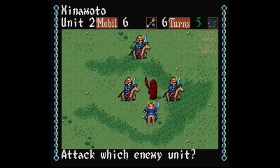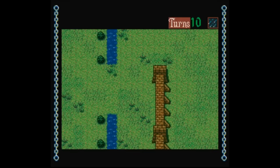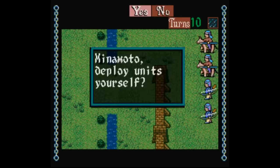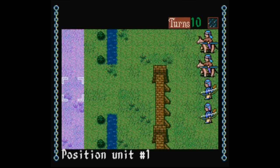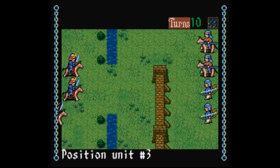The combat in Genghis Khan 2 is split up into two screens. The first is a typical hexagonal grid where you try to maneuver the enemy into bad terrain, then you switch to another smaller screen where the combat actually takes place — so the strategy is kind of twofold, and it works pretty well. It's still pretty slow because it's a Koei game, but it is faster than stuff like PTO and Operation Europe at least.